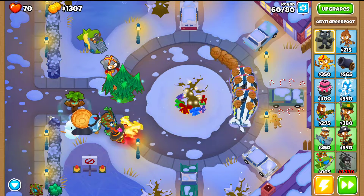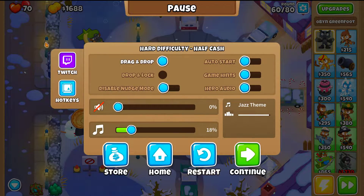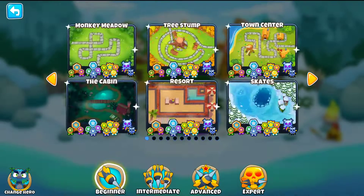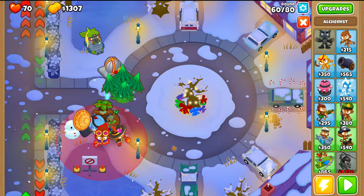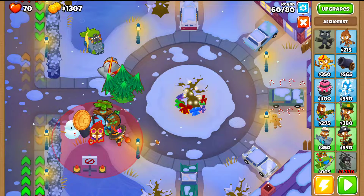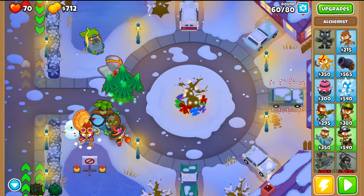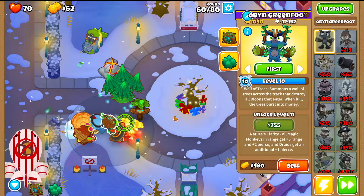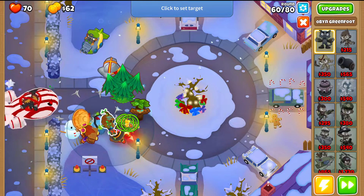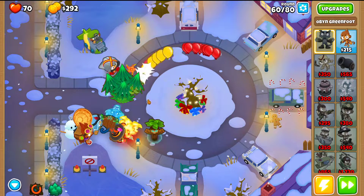The BFB should be quite easy with Wall of Trees available. There may be a Red Bloon sneaking past, but it's fine. With some cash available, place an Alchemist 2-0-0 to boost the Ninja and Druid. Set the Wall of Trees correctly and use Brambles to destroy MOABs a little earlier — that's a lot better.